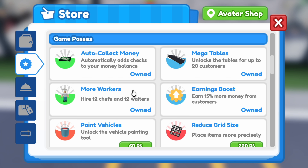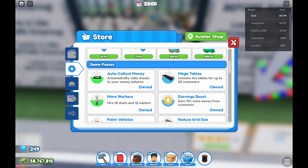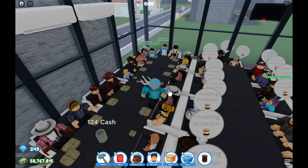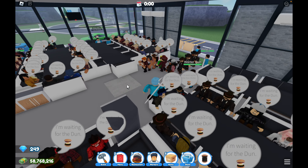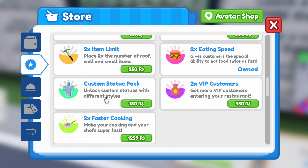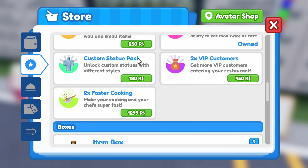Your speed of grinding money will be at least one times faster. The third best game pass is the huge tables — it is only 50 Robux, but you can create tables for 20 where you can earn lots of money in just one go. If you have extra Robux, you can also buy the earning boost for 15% extra money. Other game passes are not that important — I prefer to save the Robux as they won't make a massive difference to your money grind. Most of them are just decorations.